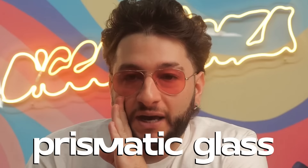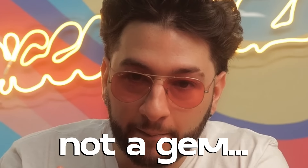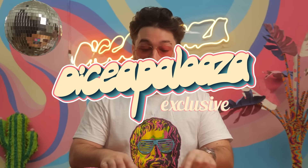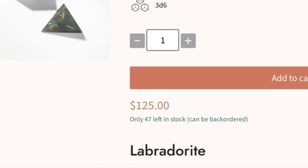This is Dice-a-palooza, so I don't want the savings to stop. All of these gemstones that have been up to $110 on the website are only going to be $85 in Dice-a-palooza, except for prismatic glass because it's technically not a gem. These prices are only for Dice-a-palooza, so as soon as pledge management is closed, these are all going back up to their original price.